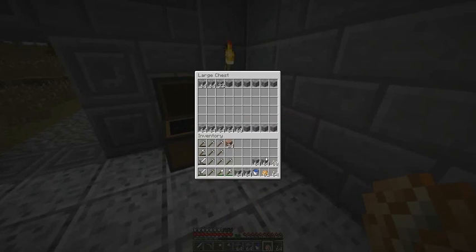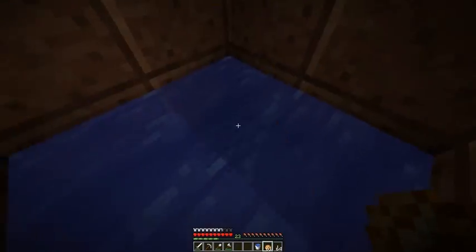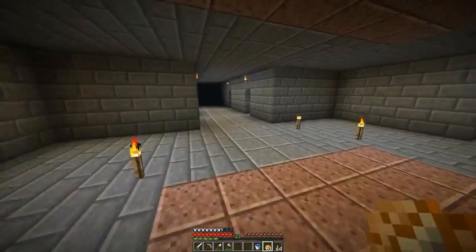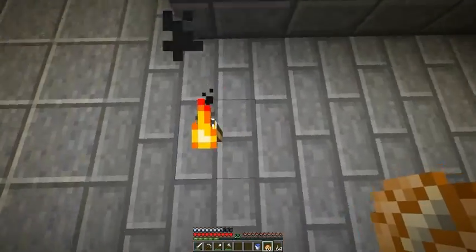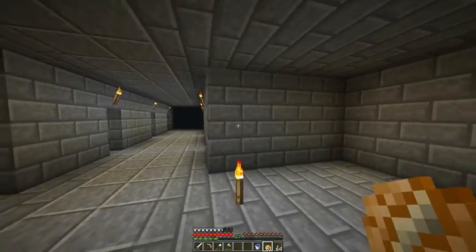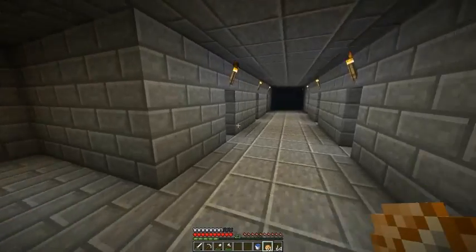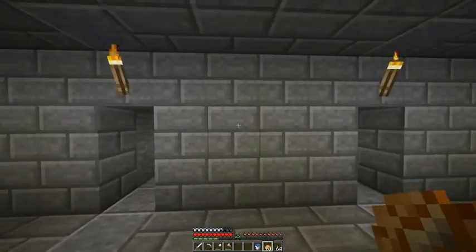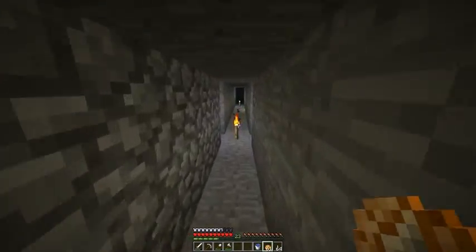Right here is going to be a chest for all the stone. This shaft leads all the way down to bedrock level — you can see bedrock right there. My main mine is going to be on level 10. There will be four main tunnels leading off in each direction, and every five blocks there's going to be a branch off all four main tunnels, creating a grid system.